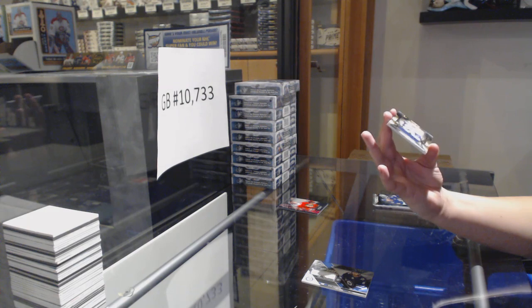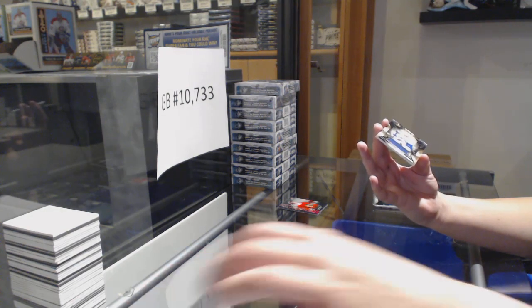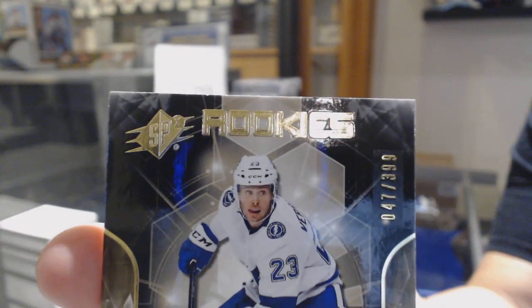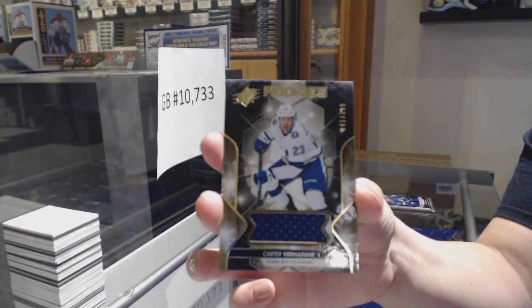We've got numbered 47 of 399 rookie jersey of Carter Verheggie for the number 7 spot.